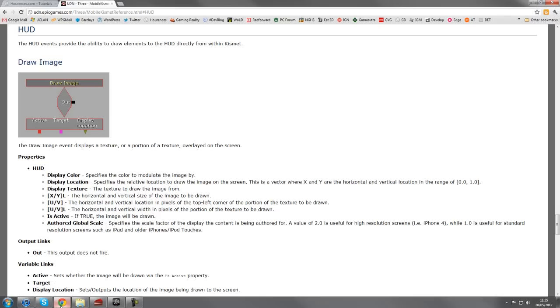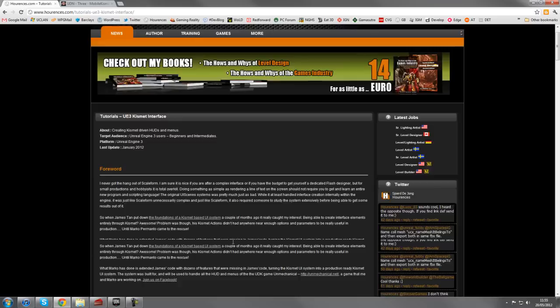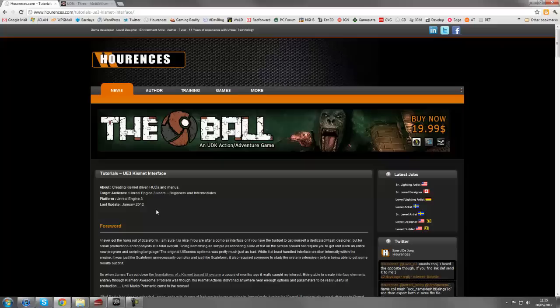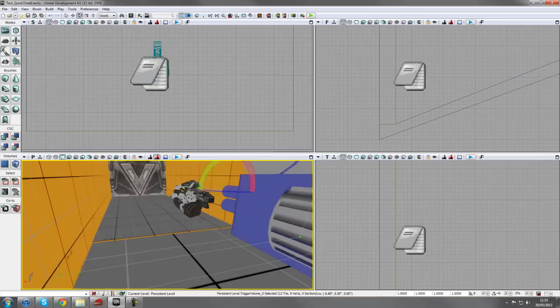If you do want to keep the UT Game type, there's a really good tutorial on the Hourences website under Training Tutorials. If you click the HUD and Interface Creations tutorial, he's created a really cool set of Kismet actions where you can render things onto the screen. It's not my tutorial but I'd definitely direct you there to get those kind of functionalities inside Kismet.